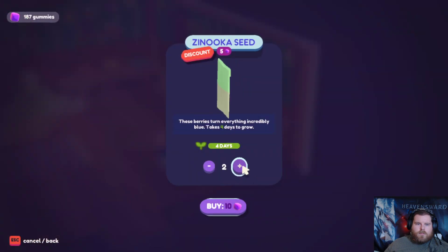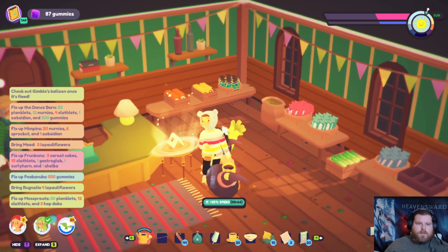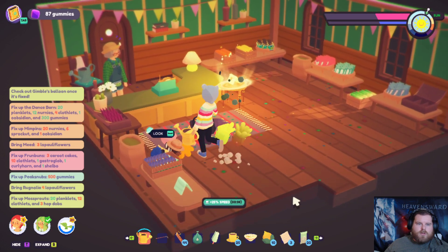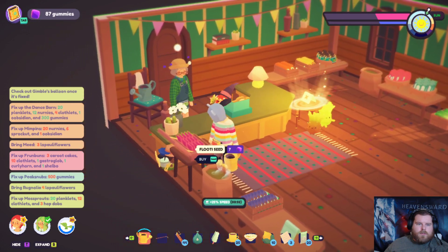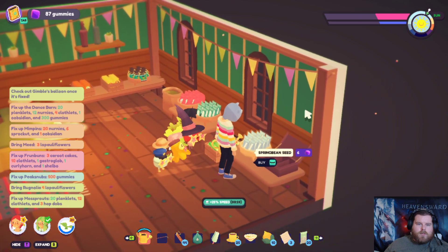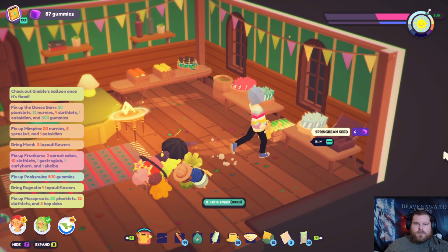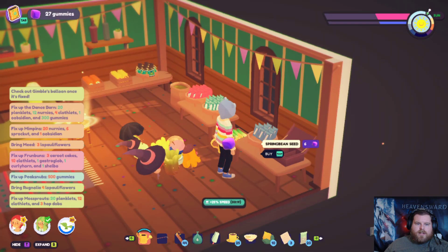Ooh, 20. What else do we have? Cloth plant seeds — god, why do they have to be worth so much? I'm not made of gummies. Groot, Muzz, Lolly, Sweetie, Pompidou, spring beans. There's only spring beans I can buy — alright, so we'll buy 10 right now.